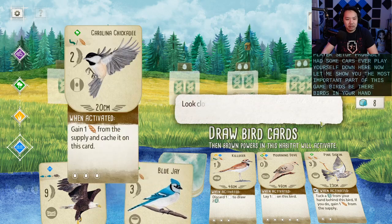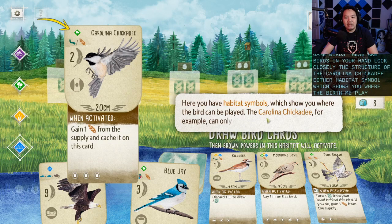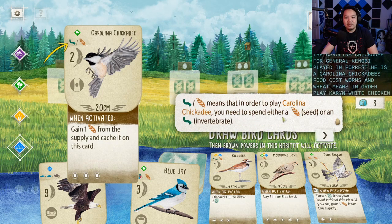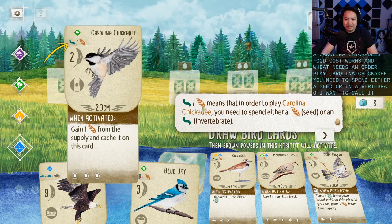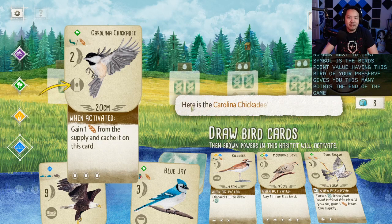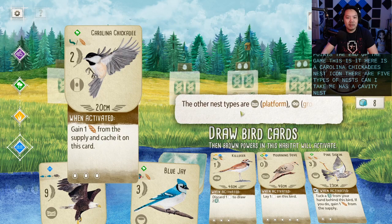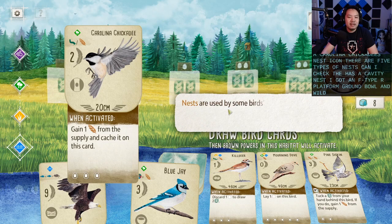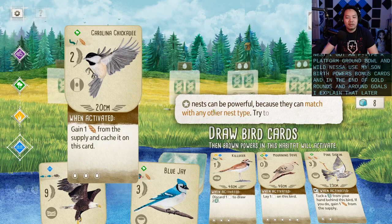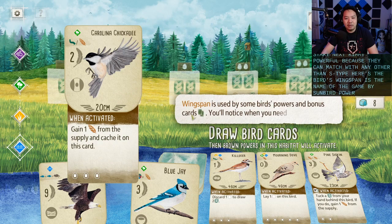Now let me show you the most important part of this game: birds. These are the birds in your hand. Look closely at the structure of the Carolina Chickadee. You have the habitat symbol, which shows where the bird can be played — the Carolina Chickadee can only be played in the forest. Here's the food cost: worms and wheat means you need to spend either a seed or an invertebrate. The number next to that symbol is the bird's point value. Here is the nest icon — there are five types of nests: cavity, platform, ground, bowl, and wild. Star nests can be powerful because they can match with any other nest type. Here's the bird's wingspan — it's the name of the game! Wingspan is used by some birds' powers and bonus cards.